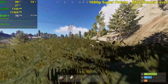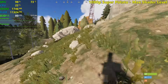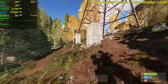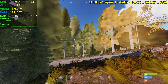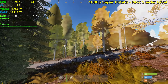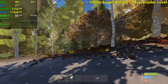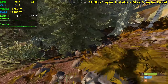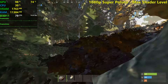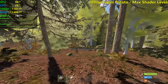We're approaching a forest over there. I think we're in the forest, but the trees just look like vomit. Look at that — everything looks like vomit. So we're inside the forest now and we're still seeing 70 to 80 FPS, which is really good.